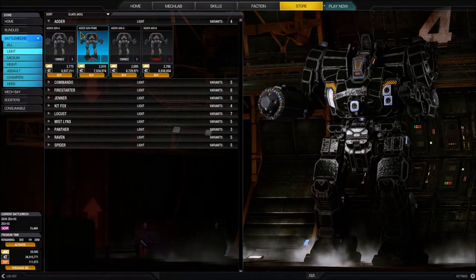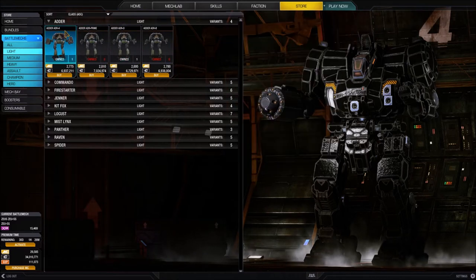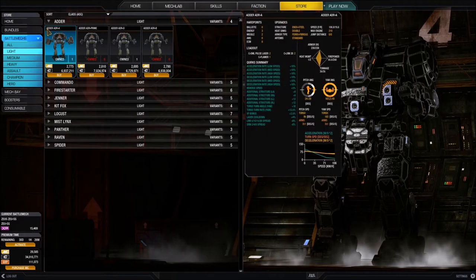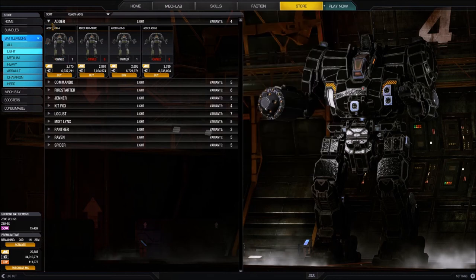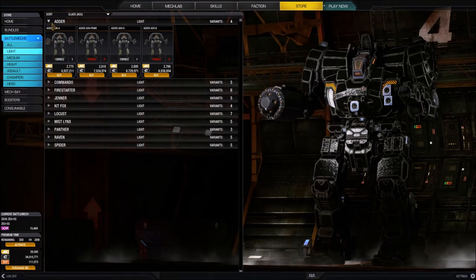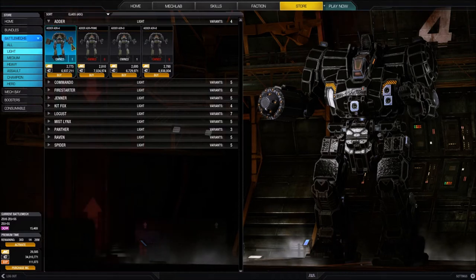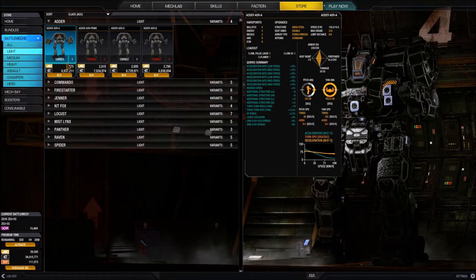Let's talk about the thumbnail. First we see the battle mech's name - this is the Adder A, where 'A' is the variant of the Adder chassis. There's a chassis and then a variant - think about it like cars, we've got a make and a model. Those are pretty much just different hardpoints available to the different machines. Then we have a picture of the battle mech and it shows how many you own.